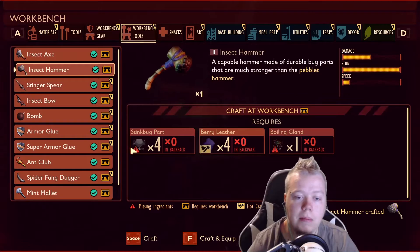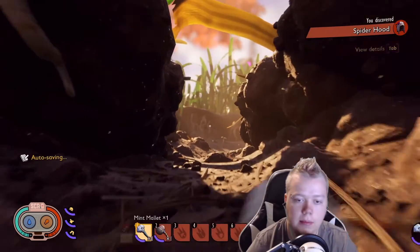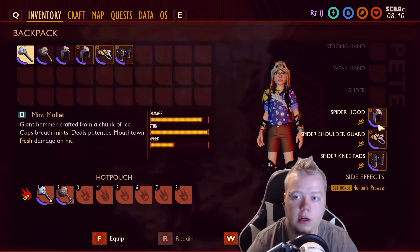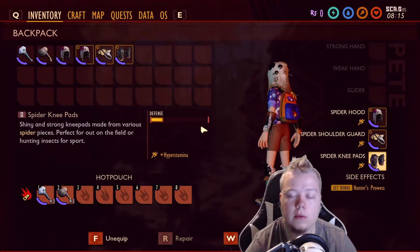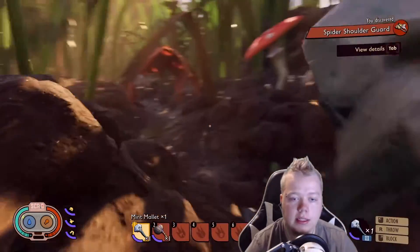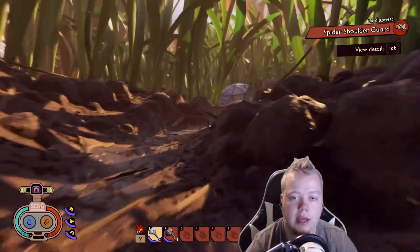We're gonna go over where to get the mint now to be able to make this mint mallet. One thing I want to note is when you are using the mint mallet, I highly recommend spider armor because it's gonna give you faster stamina regen and you also move quicker, which is quite great. Another tip: put your weapon away when you are running because it will make you slightly faster, which is great.